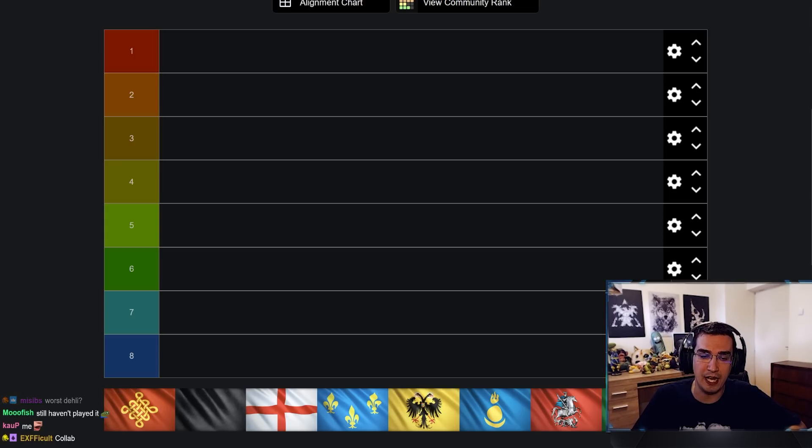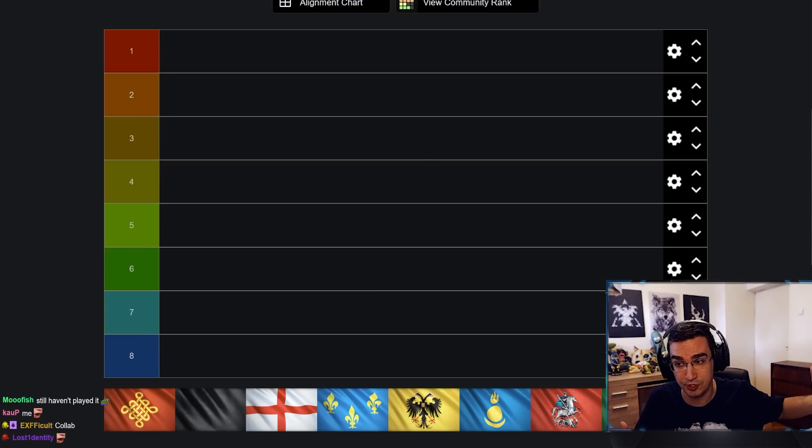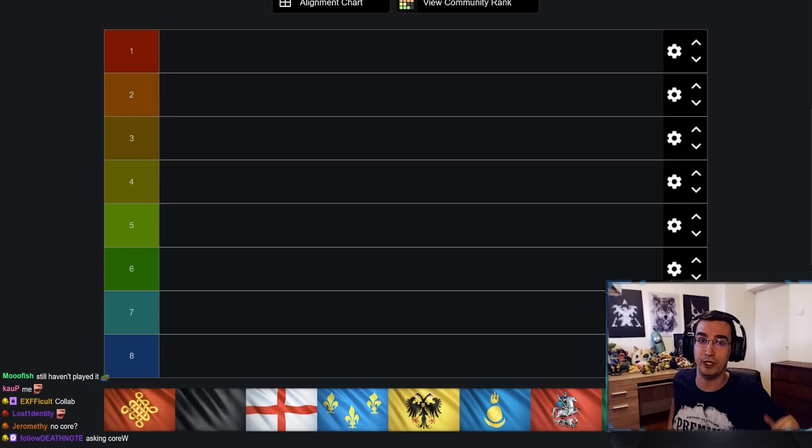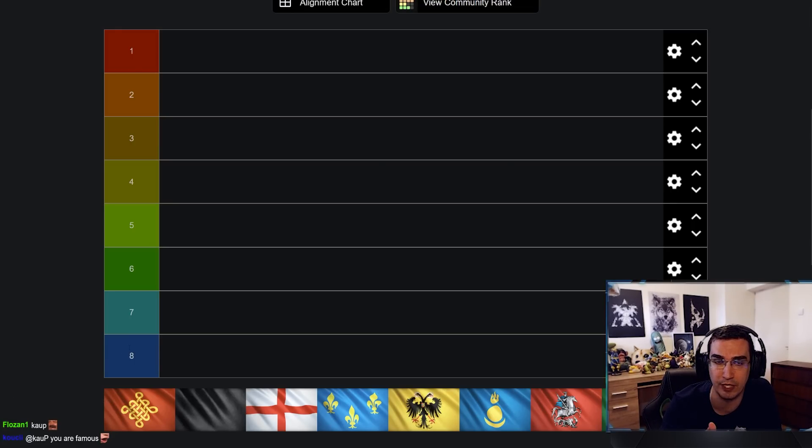I got the average score of each civ. The way I scored it: if someone rated a civ number one, that's eight points; number eight is one point; number two is seven points — and so on. Then I averaged it. The lowest amount of points is 11.